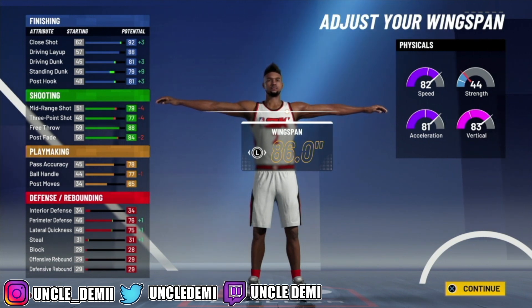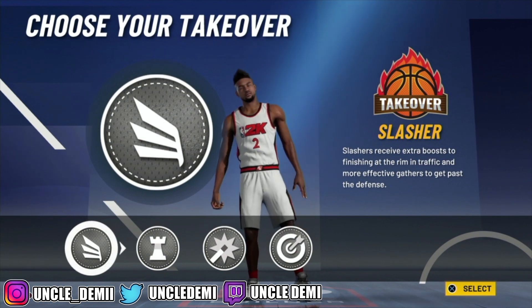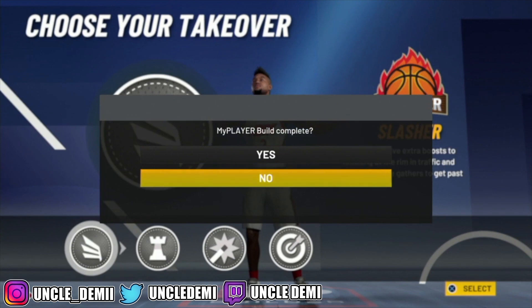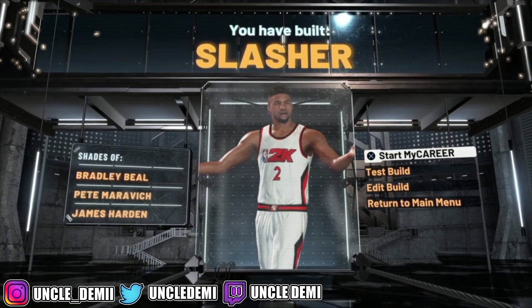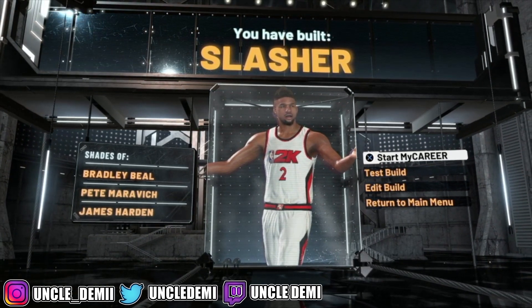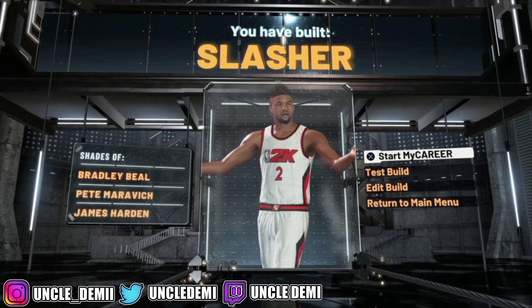If you can maintain 99 on this build, it's going to be different — Hall of Fame shooting and Hall of Fame finishing. Most builds have Hall of Fame finishing with gold shooting; this gives you both. You'll have 90 speed, 91 vert, and 89 acceleration — a really solid build. Since we're talking about slashers, go with the slashing takeover. And there you have it — the Slasher build with Hall of Fame shooting and Hall of Fame finishing. Let's head over to the third and final build.